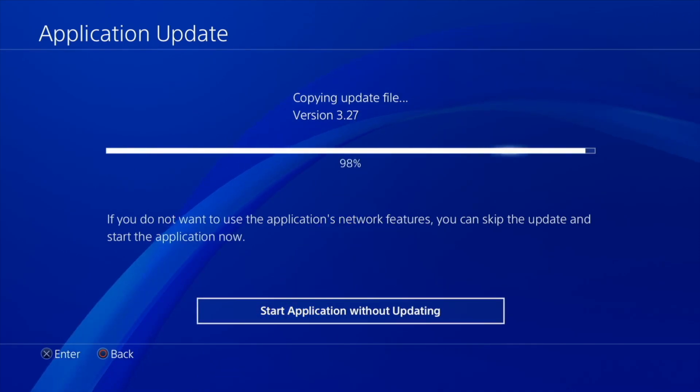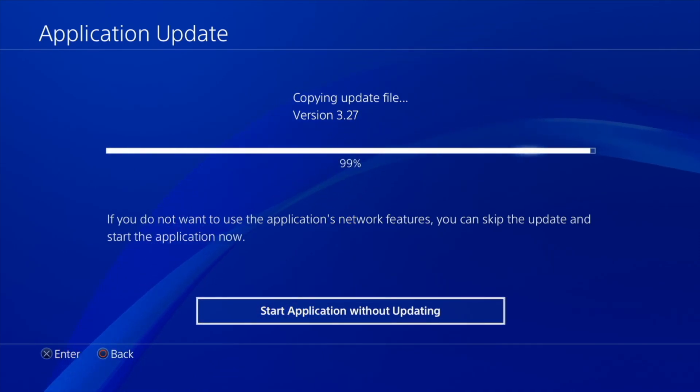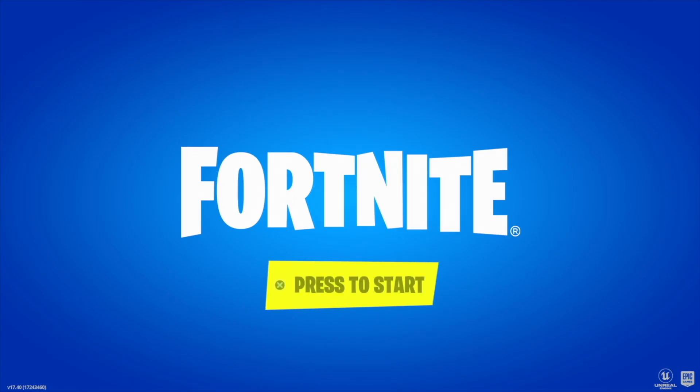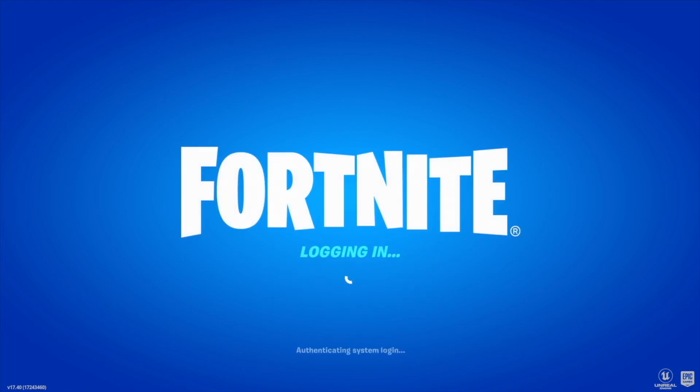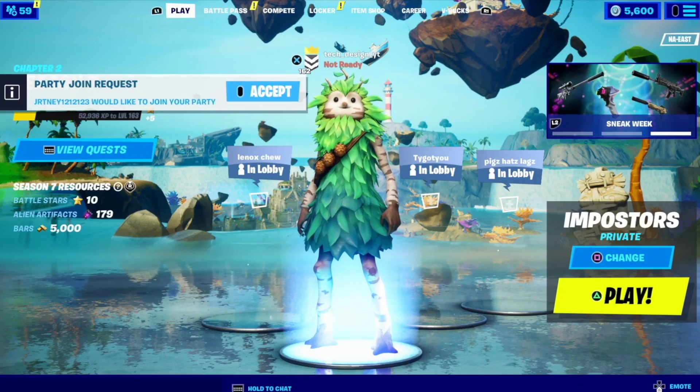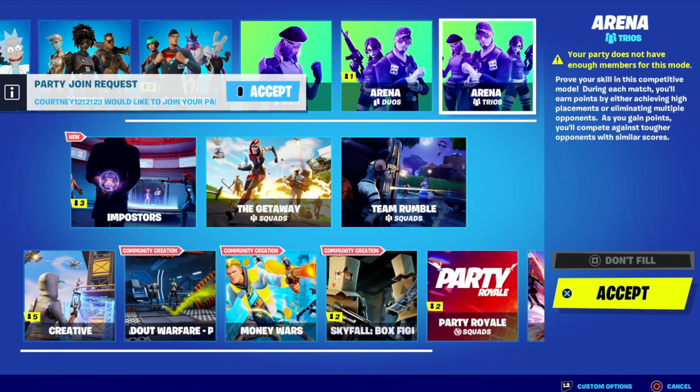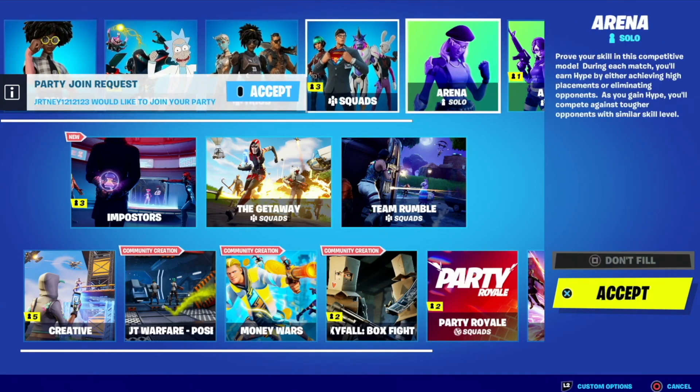Right now it's at 99, almost done, and finally we can run Fortnite. Fortnite is done so we can just log into it and everything should be running as normal. We are all done with the update and we can actually go into the game and check out what modes there are. Everything seems to be working just fine.